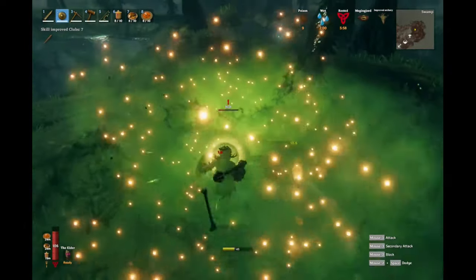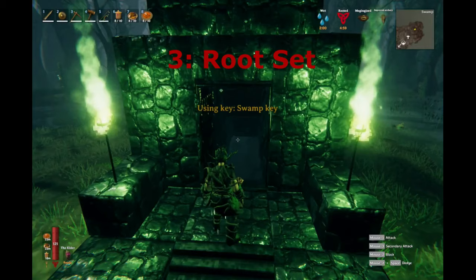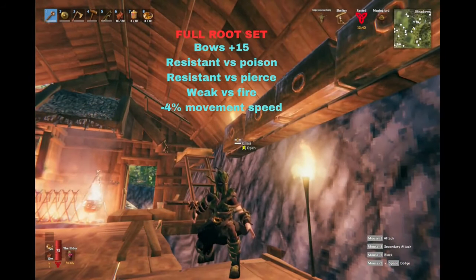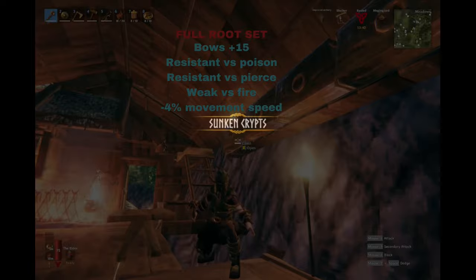This means you need the best gear to deal with the situation. You should use the full set of root armour — the root mask, the root harness and the root leggings. A full set will give you resistance against poison and pierce damage and a plus 15 skill points for the bow. This protects you against blobs and arrows from the Draugr archers. It does make you weak against fire, but there's little chance of fire damage in the crypt anyway.